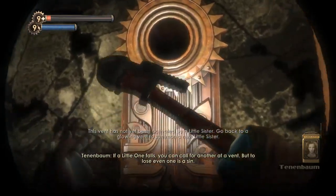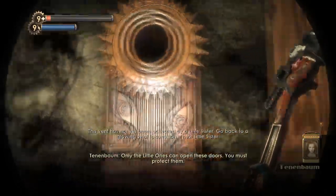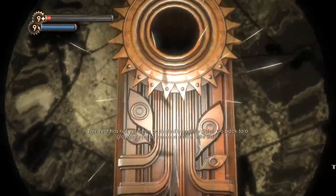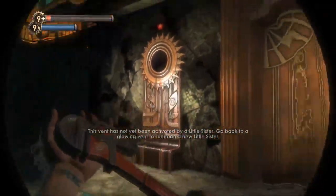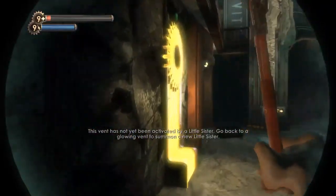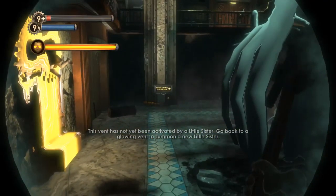If you lose a little one, you can call for another at a vent. But to lose even one is a thing. I tried — I just got really unlucky. You can open these doors, you must protect them. I will. Do I have to go back and get one? That vent hasn't been activated by a little sister — I didn't know vents had to be activated.